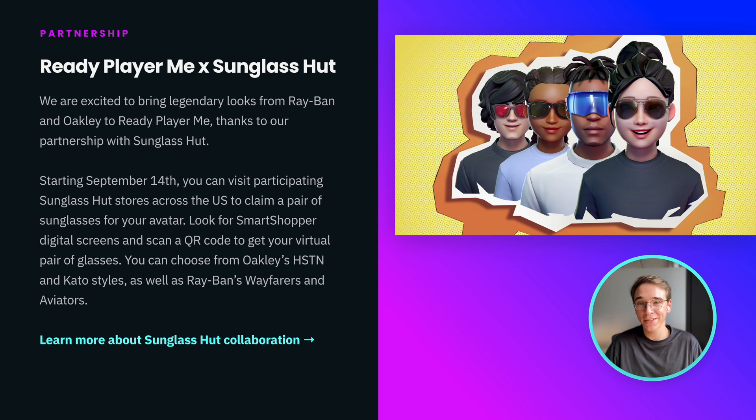Who doesn't like cool sunglasses? If you're in New York, LA, Florida, or maybe visited a Disneyland, stop by your local Sunglass Hut store to claim limited edition Ray-Bans and Oakley sunglasses for use in your Ready Player Me avatars.